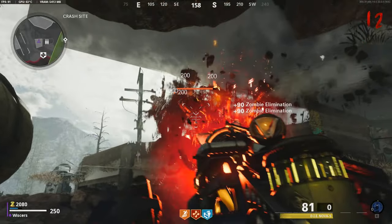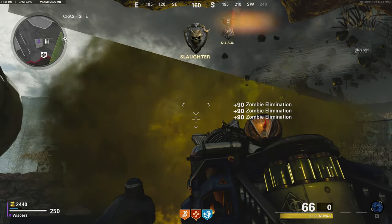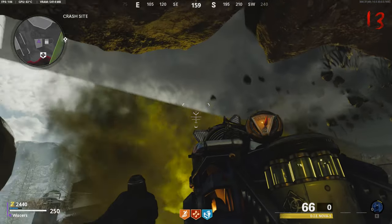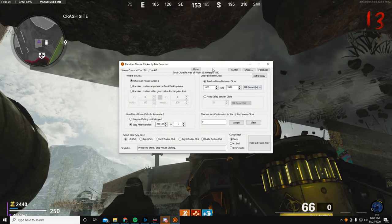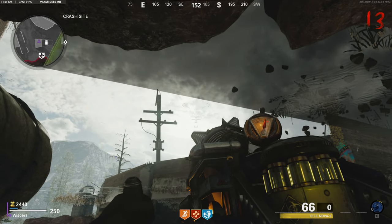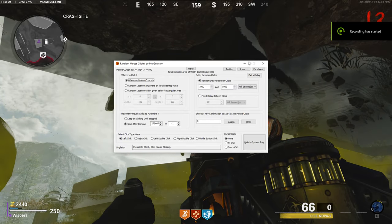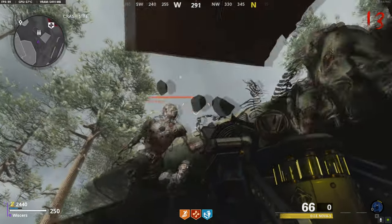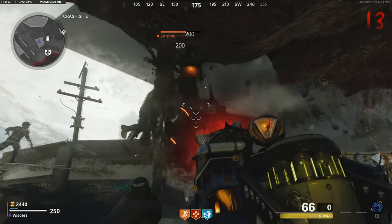Here's where the AFK part comes in. You just have to tape down your right-click button. After that, get this auto clicker — it's a random auto clicker that clicks every one to six seconds, and I have it set to keep buying. From here you just want to have that activated while your right click is taped down, and you just leave and get to round 100 AFK.